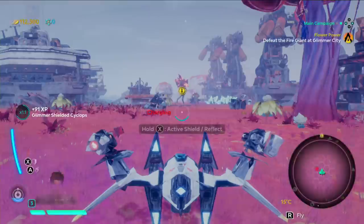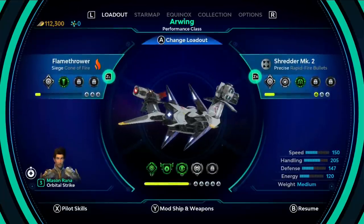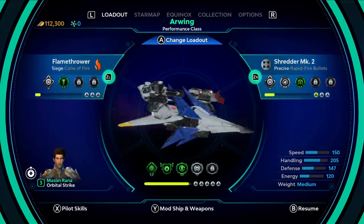You've got a freeze ray too — that was a recommended weapon. You got an R-Wing! I got an R-Wing. Man, I love Star Fox.